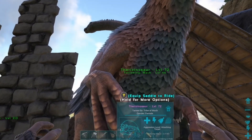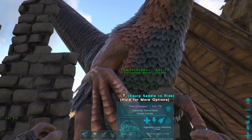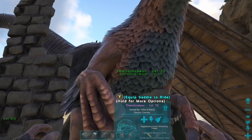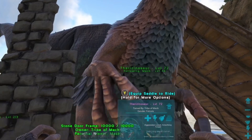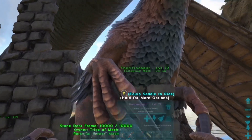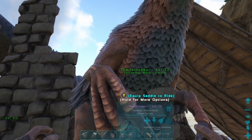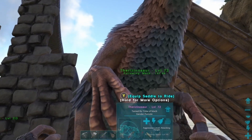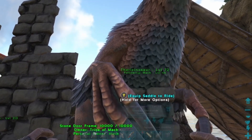Alright guys, he is all tamed now. It took a while. I haven't found a name for him yet, but I definitely will. You can see that he's level 72 — that's because he gets more levels after you tame him. I fed him mejoberries; it took a very long time — it was 6% taming progress every time he ate one. But yeah guys, that is how to tame a Therizinosaurus. Make sure to like and subscribe, and I'll see you guys in the next one. Peace.